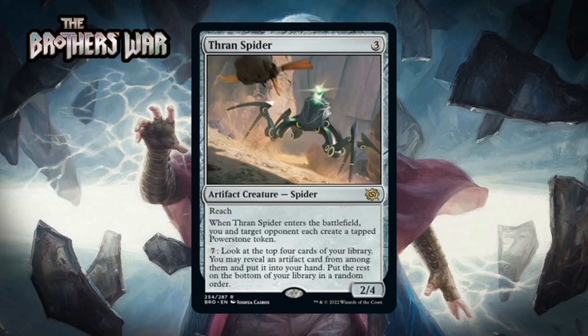Next up there's Thran Spider, which for three generic is a 2/4 artifact creature spider at rare with reach. When it enters the battlefield you and target opponent each create a tapped Power Stone token, and you can pay seven generic to look at the top four cards of your library, reveal an artifact card from among them and put it into your hand, then put the rest on the bottom. This starts with solid stats and ramps your mana. It does help your opponent out too with a Power Stone, and they untap it first. However the spider's activated ability can draw you a card almost every time you use it in this format, and Power Stones help pay for it. I think this is a B.